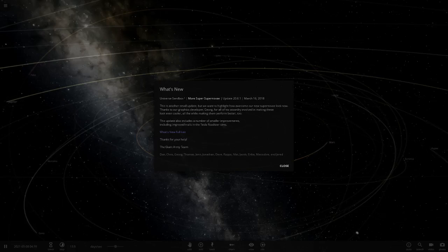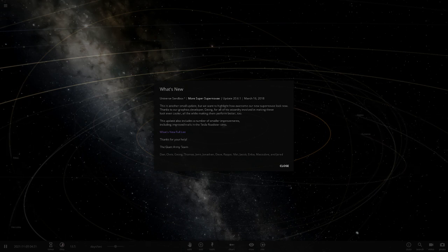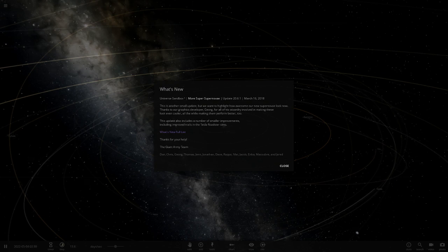Hello everyone and welcome back to another Universe Sandbox 2 video. Today, as you can see from this menu, there's been another update — something I want to check out. Probably won't be the longest of videos, but this is a supernova update, which is something I've actually been interested in seeing. Supernovas always did really need some improvements because they've always been a massive cause of lag, and they do mess up systems and cause weird glitches. Hopefully this update will fix it.